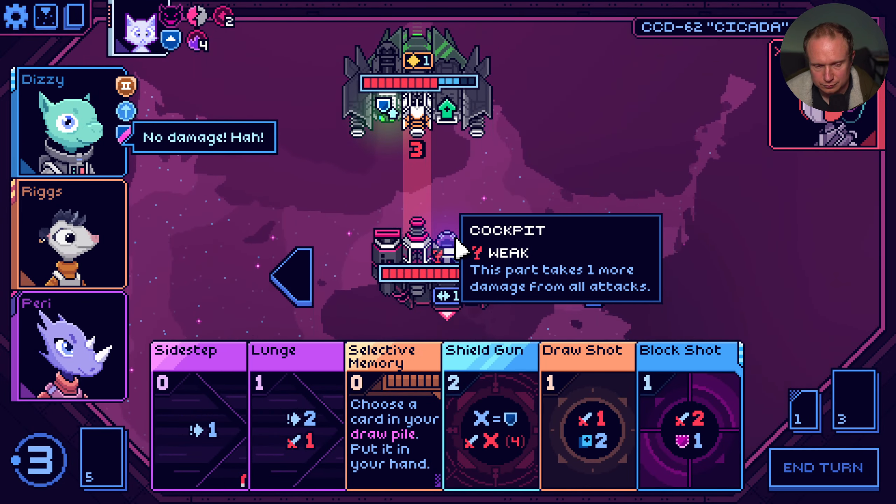We can lunge shot to get out of the way. What would we be fishing for? We got nothing to fish for, so selective memory is going to hang around. Let's lunge shot like that.